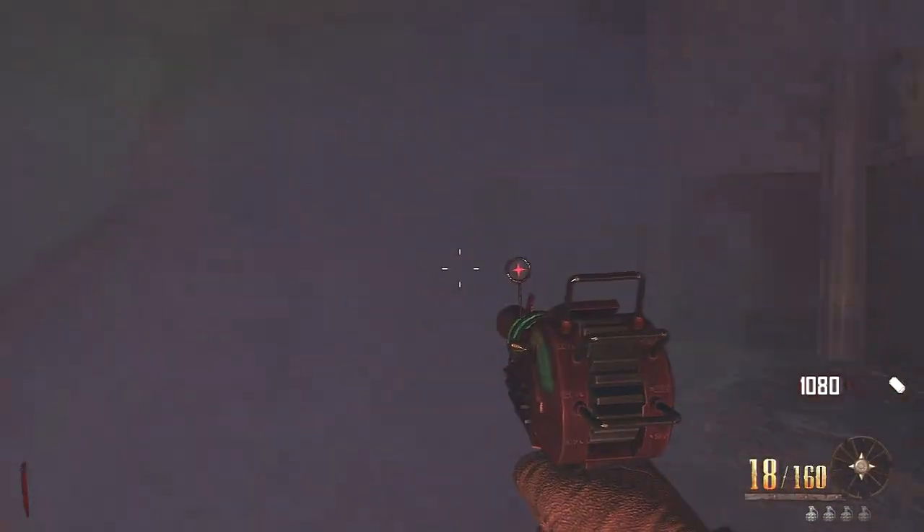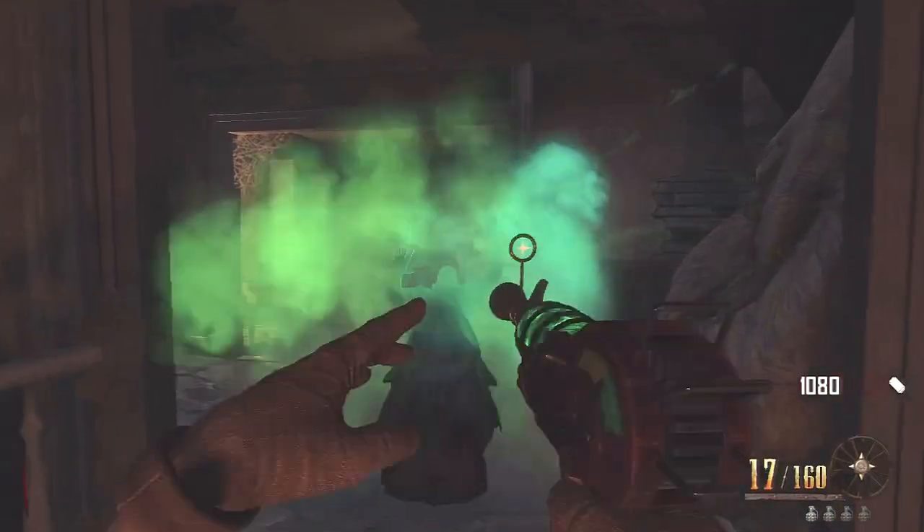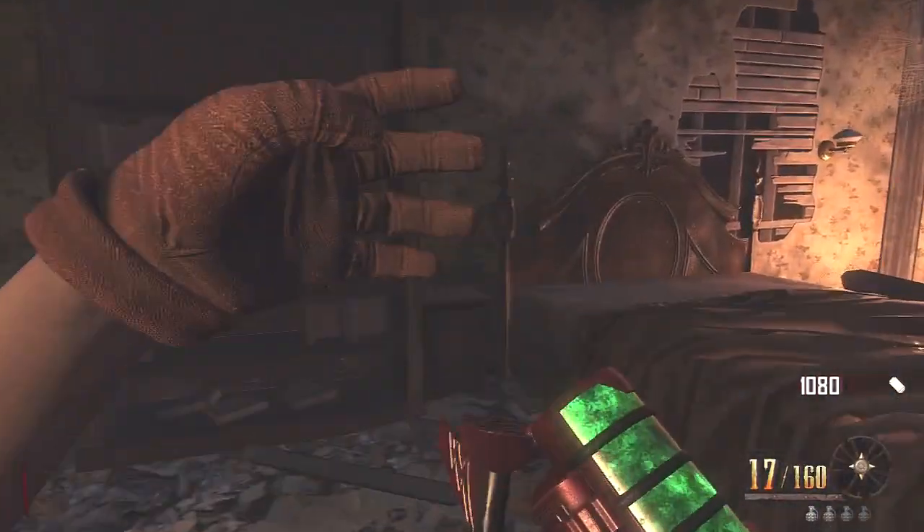The Ray Gun is the best gun to be using against these. And when you go to the top of the stairs, just wait a second, another one will come. And then you wait around the area again and another one will come.